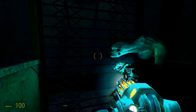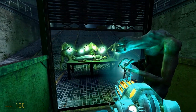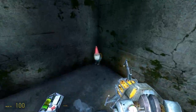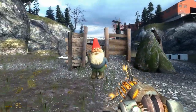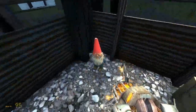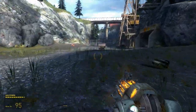Once you have finally got through the mines with the vortigaunt and he has got the extract, the gnome should still be in the corner where you left it — and it is still right there. Another small gnome checkpoint coming up: you can leave the gnome in this corner while you battle the antlion guardians. Once you have defeated them, the gnome should still be there.